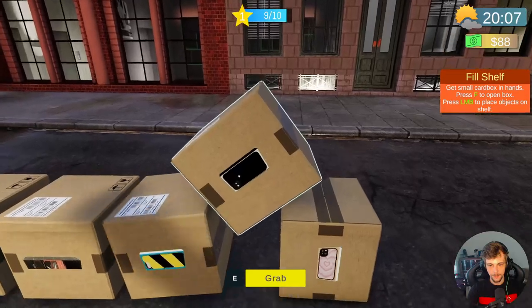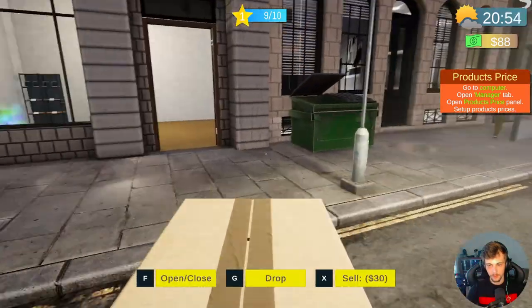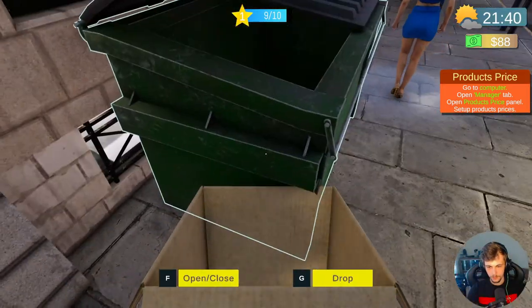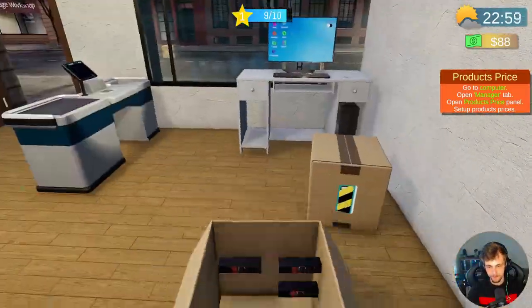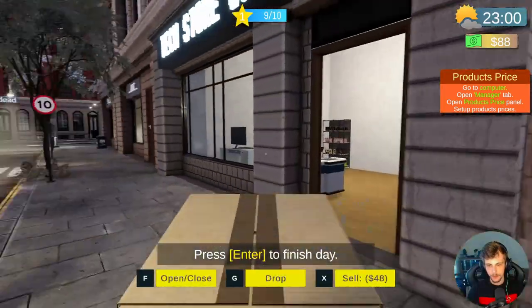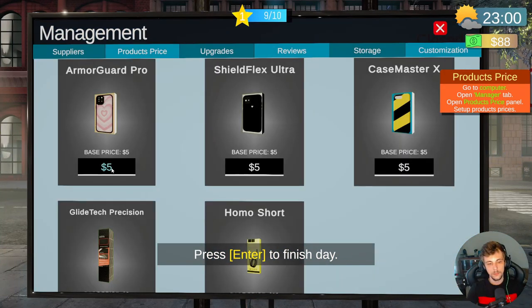In the other one they had like a little trash can. End the day already — I'm in. Okay, let's just bring all this stuff inside. Now, manage prices — management. The base price is $5, so what if we sell it for seven? Seven, seven... maybe 15, maybe 13.